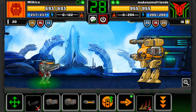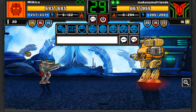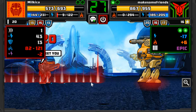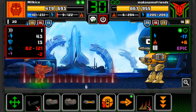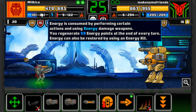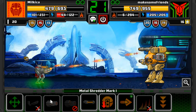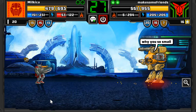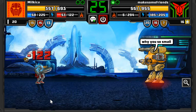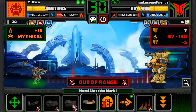Oh my god, I found someone — make some friends! Hello buddy, how are you today? You snipe dude, you just sniped me. Damn, we're gonna make some friends today, huh? Well, we're gonna metal shredder them. 75 damage drop — why are you so small? Oh my god, I'm cute, I'm kawaii, that's why I'm so small.